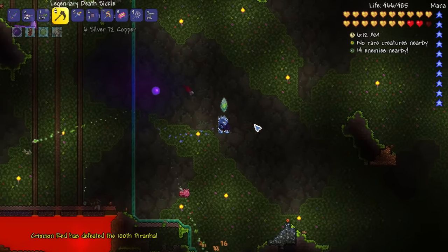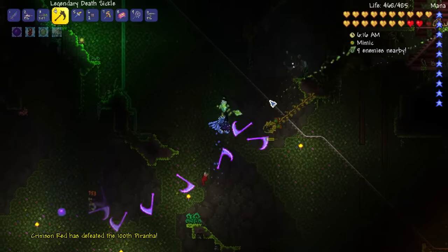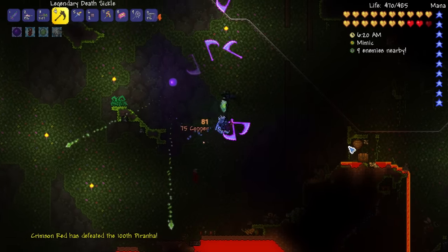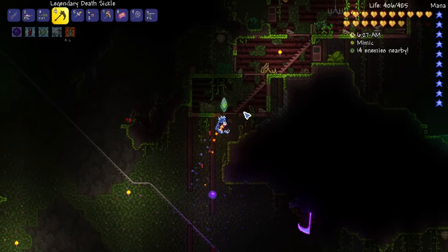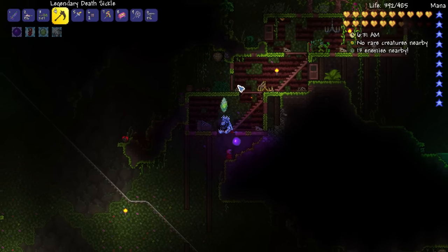Dealing with all these enemies around here can make it a little tricky, but I think I'll manage. Also, hopefully while exploring you'll find some mimics because they're great money. I just want to keep that away from the lava - they give like 10 gold each!